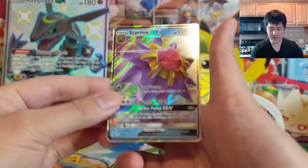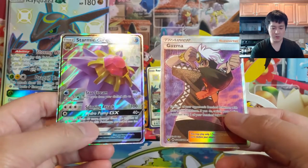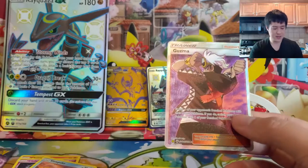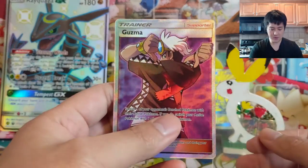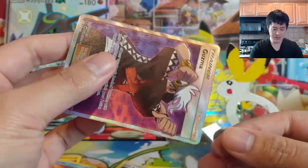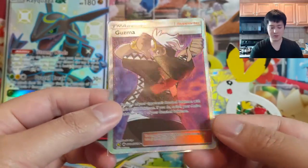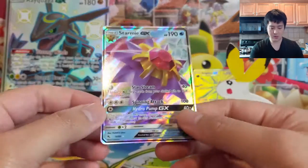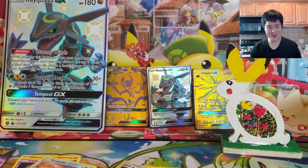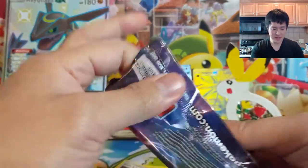Full art Guzma! We finally got a supporter — it's been quite a while. Between this and Cynthia I prefer Cynthia, but Guzma is definitely the one that'll see more play in Expanded. This Guzma art compared to the Burning Shadows one is definitely better — very happy with that. Pretty nice quality. And a Starmie GX as well! Four hits out of seven packs — another successful Hidden Fates opening and we still have one more pack to go.